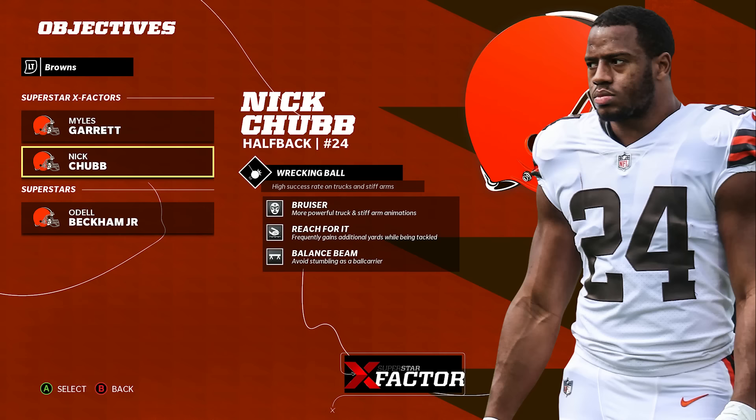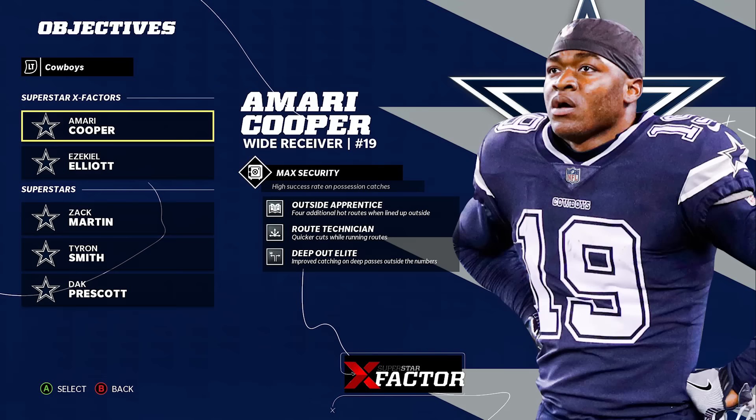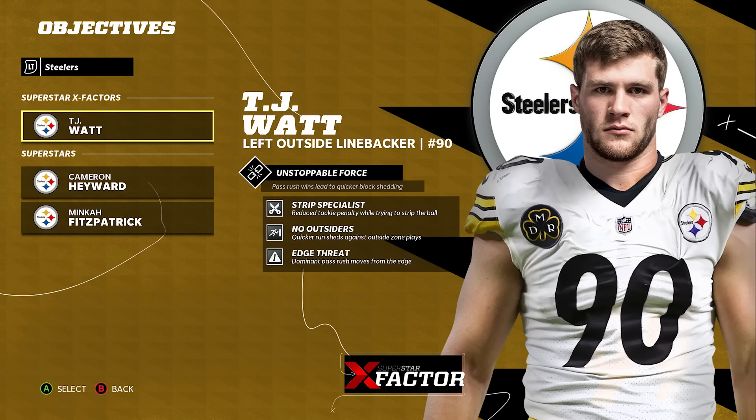For running backs you want to look at any ability that helps them with ball carry moves — whether it be bruiser which gives you better truck animations, jukebox which gives you better jukes, or spin cycle that gives you better spins. For wide receivers you typically want to look at guys that can get route technician because they're going to run their routes more crisply and leave defenders in their dust more often. On defense the main thing you want to look for are pass rushing abilities — defensive ends or outside linebackers that can get things like edge threat are going to shed blocks and get to the QB much faster.